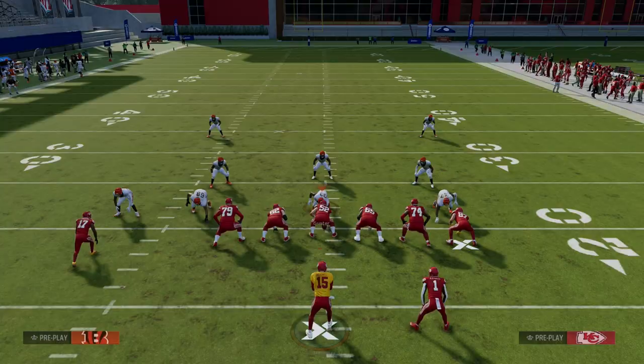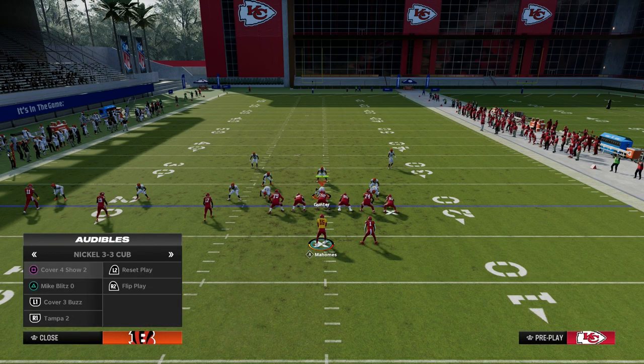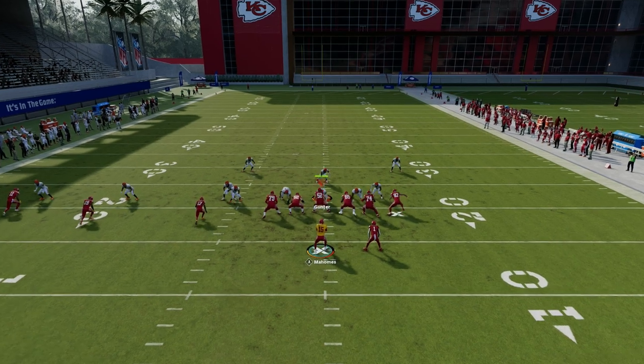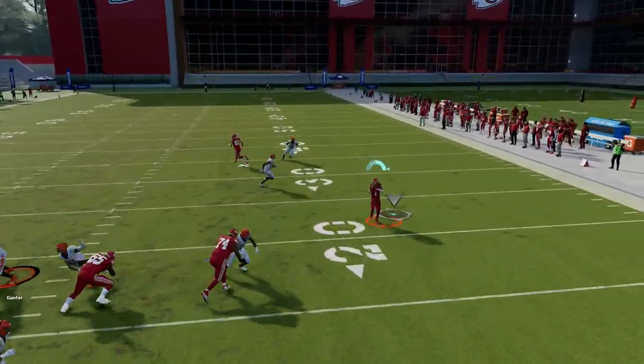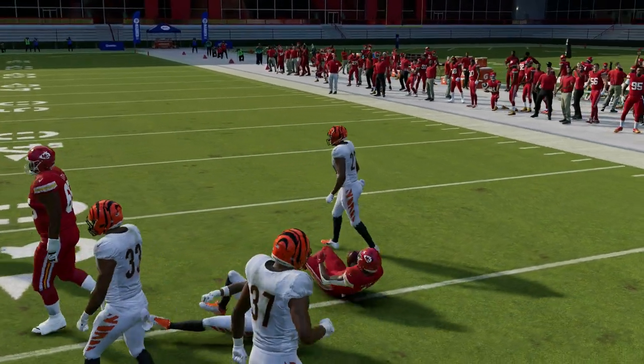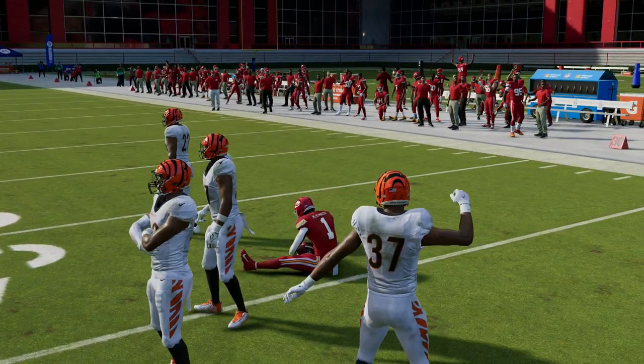When you can clear out the safety in the middle of the field, another big piece of this is that the Sen 5 meta is really popular right now in Madden. So when we run this play like this, we can quick-throw the running back wheel against any Sen 5 pressure and have a nice little hot read built into the formation.